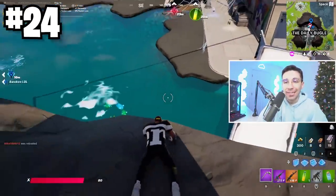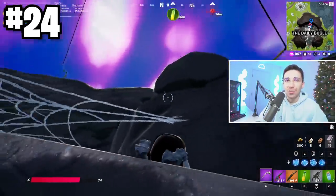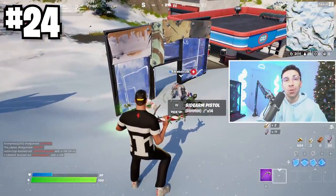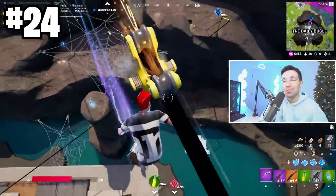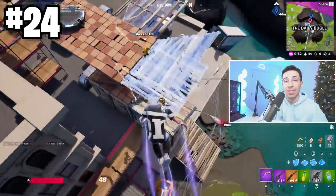A quick reminder for people who are downed: you can crawl faster than last chapter, you can use zip lines, open up doors, pick up loot, and also drop loot. Every single time you die now and your teammate is nearby, make sure you are dropping your mats for them. Lots of people haven't built up this habit — it needs to be a thing that people start doing more.